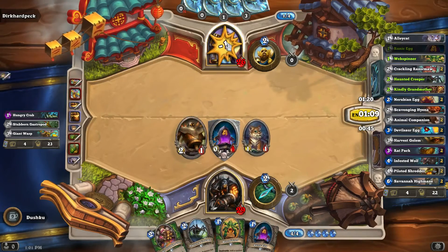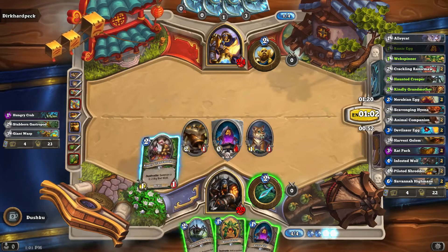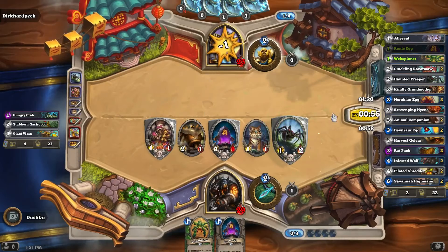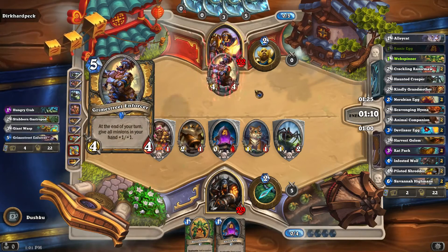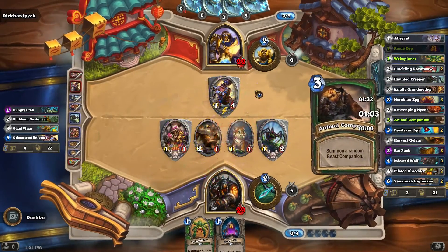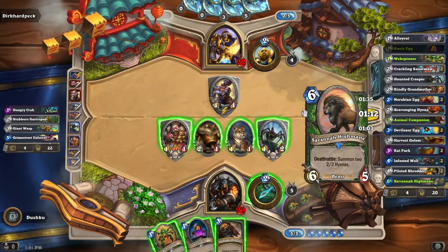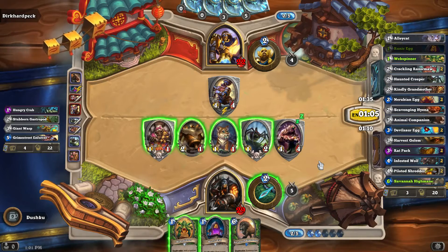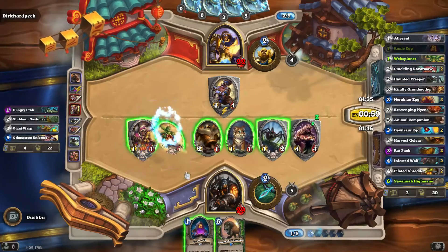However, with this particular brawl I have yet to see a deck that I'm up against that seems interesting, so it will be interesting to see. Alright, animal companion is a very good draw because if I get Leoc here I'll be able to trade more quickly. We get Misha — okay, well we're gonna play the runic egg and the webspinner; let's get the webspinner out there first. Wow, okay — we gotta leave room for the houndmaster next turn.